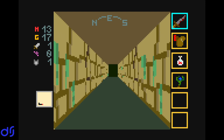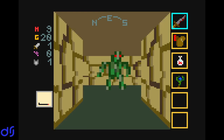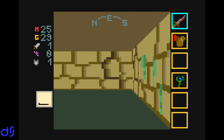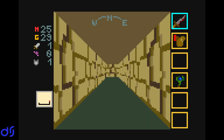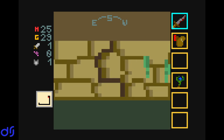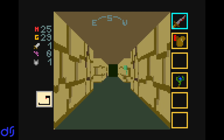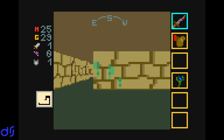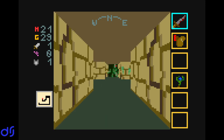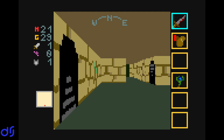Clearly there's no algorithm in place to make sure that the stairs down are a certain distance from your starting position, which has both an advantage and a drawback. The drawback is the way down might appear pretty much immediately right there and you can skip the whole level. But the advantage is the player truly has no idea where the stairs are — they can't assume they're a certain distance away. So you can't try to game the algorithm to figure out where those stairs are if they're placed that randomly.